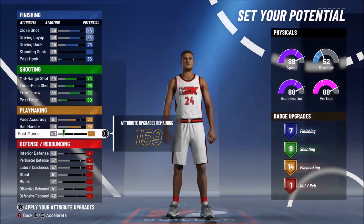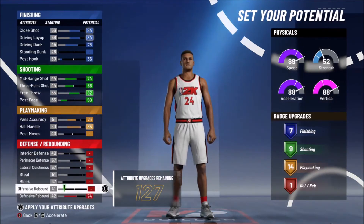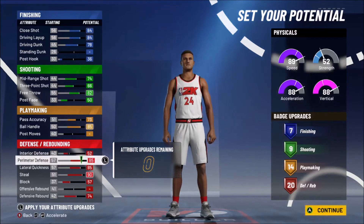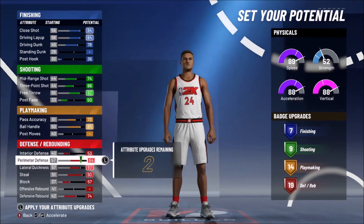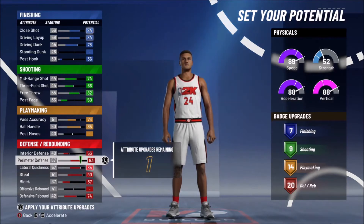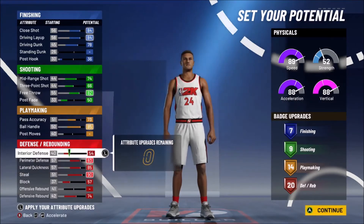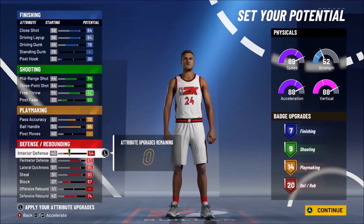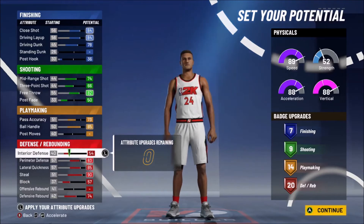This is my build off rip so I'm most likely going to have to adjust anyway, but this is what I feel is going to be the best. To get the 20 defensive, I lower my lateral and lower my perimeter defense by two, and upgrade interior defense as much as possible until it gets stuck at 19. Losing one on interior is fine — it won't make a world of difference when you get all those badges. The badge count here is 7, 9, 14, 20 — basically a multi-skill set.